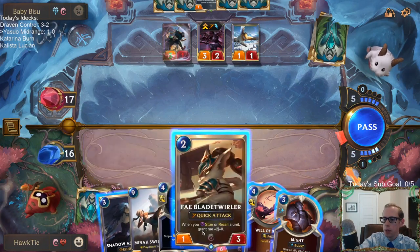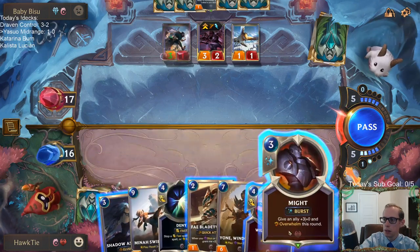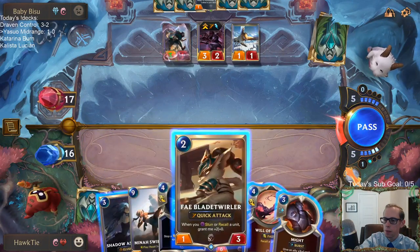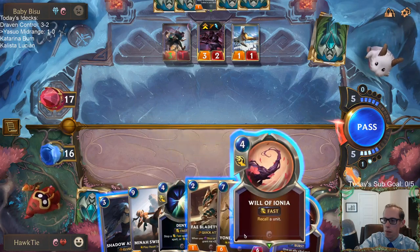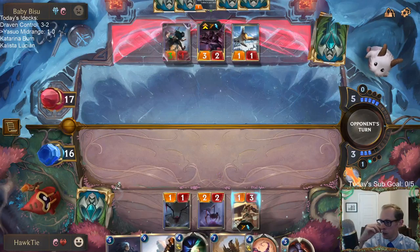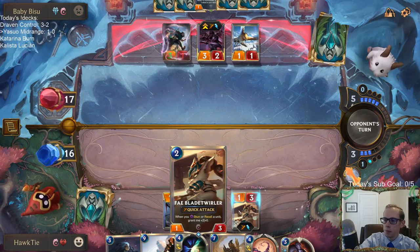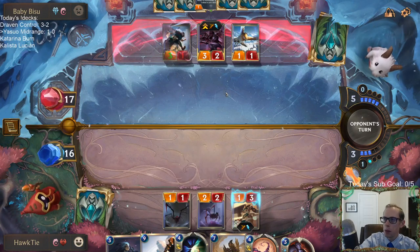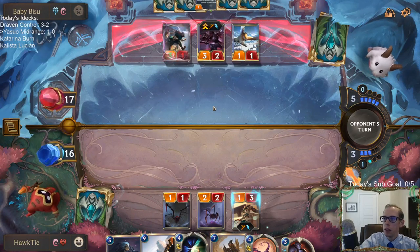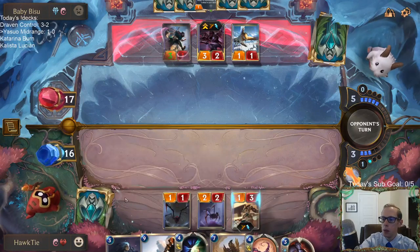We're going to have Blade Twirler and Shadow Assassin — how am I sequencing this? I guess I just don't need a Will of Ionia right now. I kind of want Will of Ionia to pump the Blade Twirler, but I should wait — all these Omenhawks can make some really big elusive creatures that we need to save Will of Ionia for. So we'll just go Blade Twirler and Shadow Assassin.